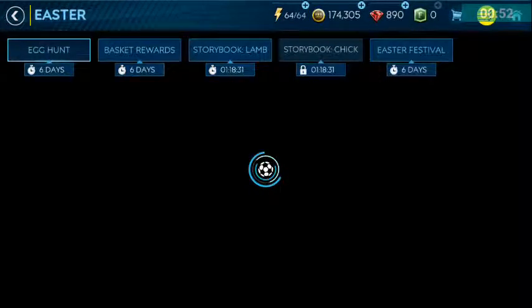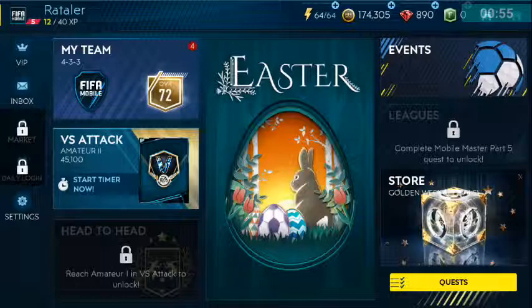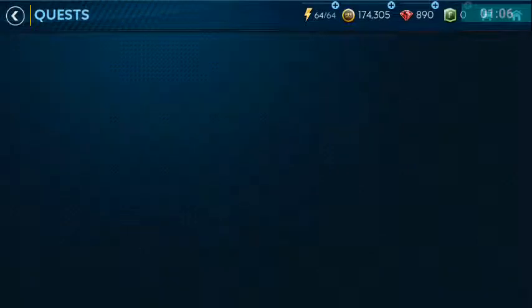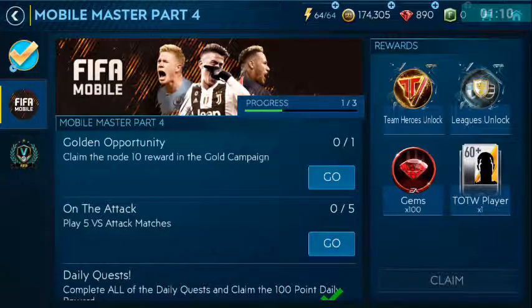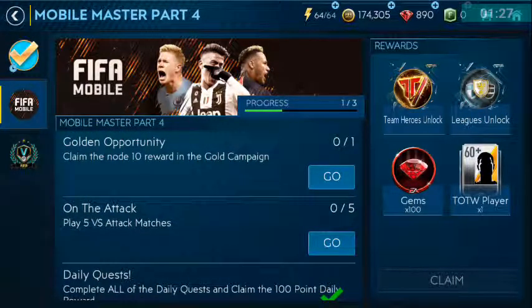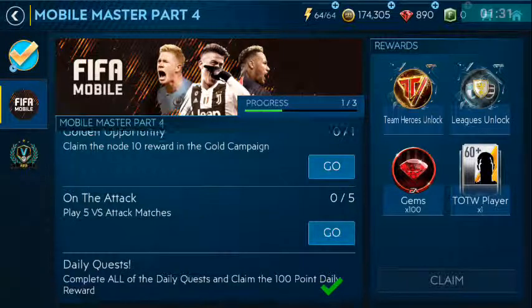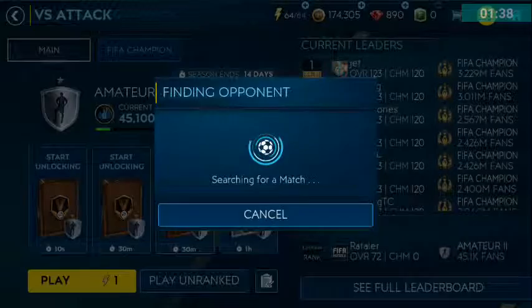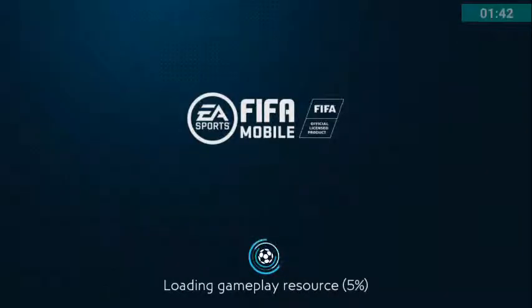So today our objective in FIFA 19 — I just started playing the game — I want to unlock the market. As you can see it says complete mobile master platform request to unlock. After I finish all of this, I can start buying some players. I want to sign Marcus Rashford. It says play five versus attack matches, then claim the node 10 reward in the gold campaign. I'll do this first since it's easier, then complete the other objectives to get the market unlocked.